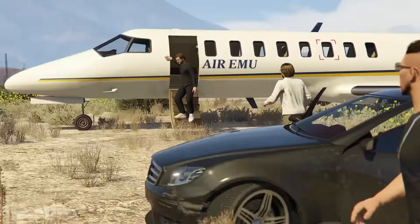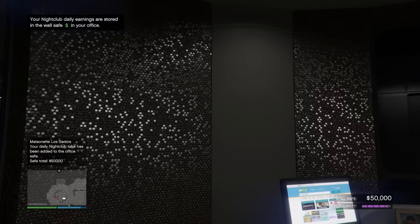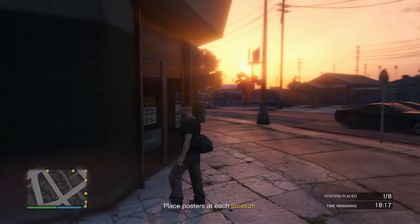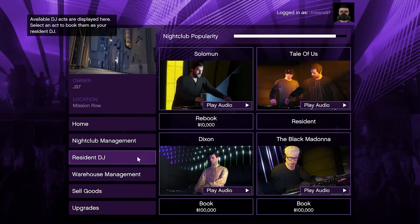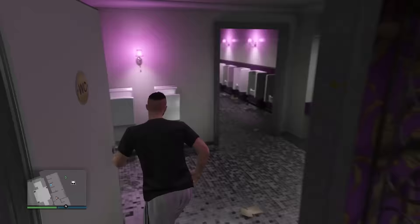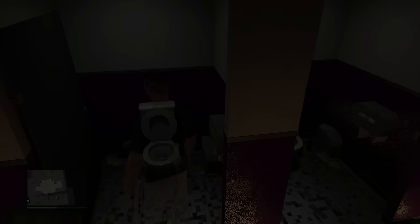As long as you maintain the popularity of your nightclub, you'll be getting $50,000 per day. If it starts to go down, you can do a promotional mission, do one of the dynamic events that pop up when you enter your nightclub, or change the music artist. Changing the DJ costs $100,000 the first time, but future changes only cost $10,000 — certainly worth it to boost your popularity and get an extra $50K every hour. For now, leave your nightclub running in the background.